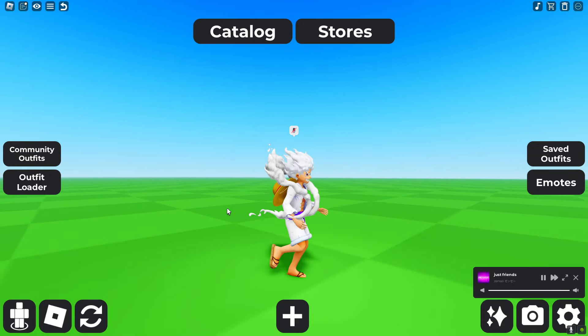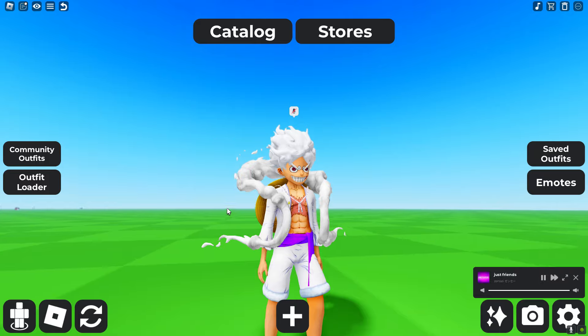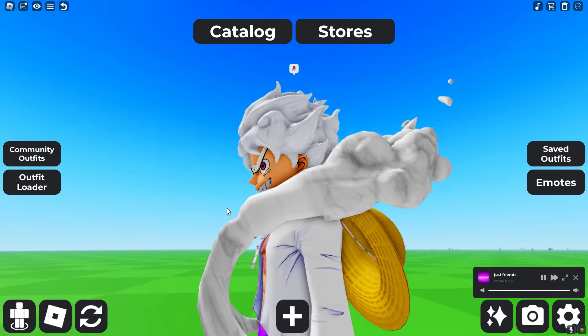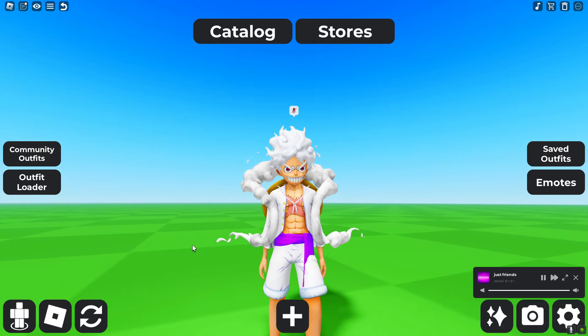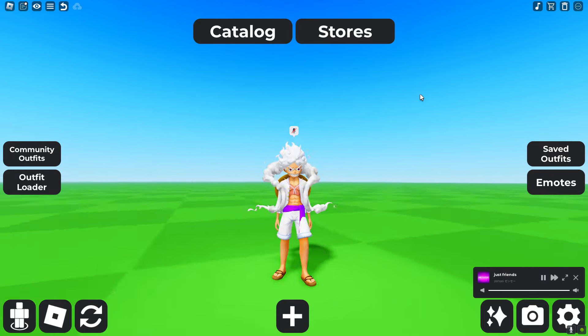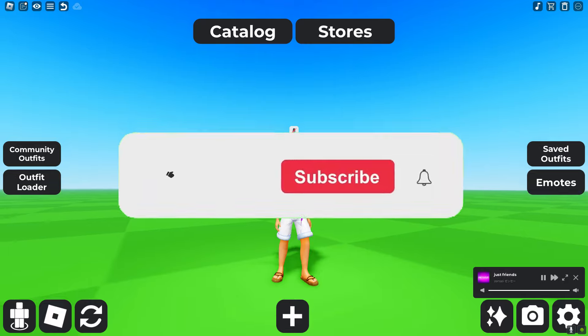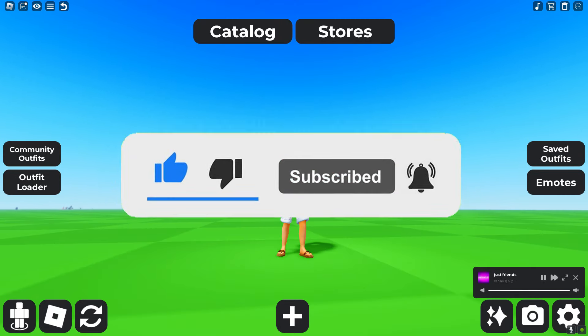This is how the cheap version of the realistic Luffy looks in-game. It looks super accurate — the face and everything looks very high quality, pretty much on par with the 1000 Robux version. This whole avatar costs 540 Robux, three times less than the expensive Luffy avatar. Hope you guys enjoyed the video — make sure to hit that like button, hit that subscribe button, and I'll see you guys later.